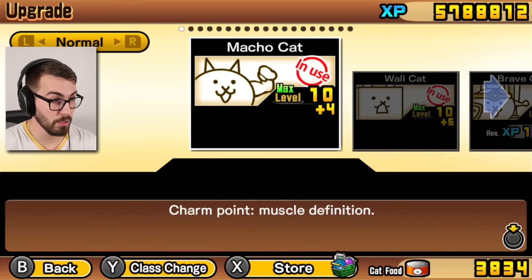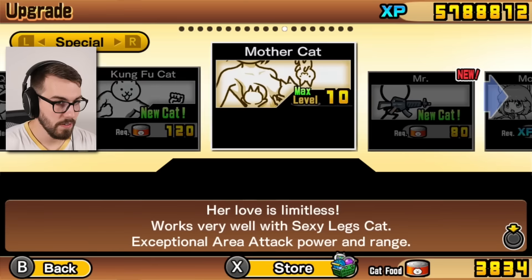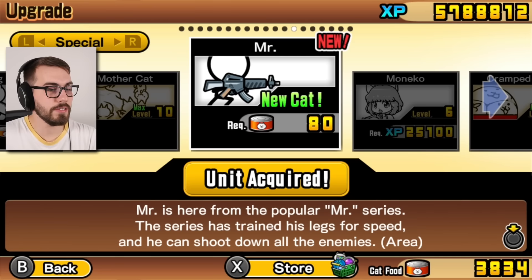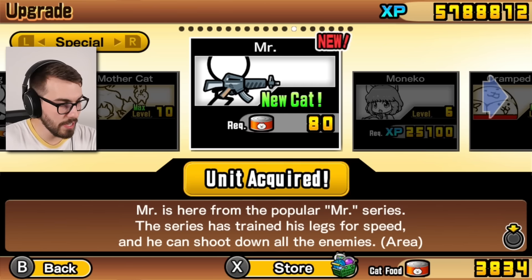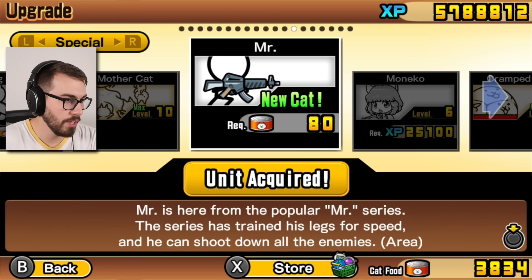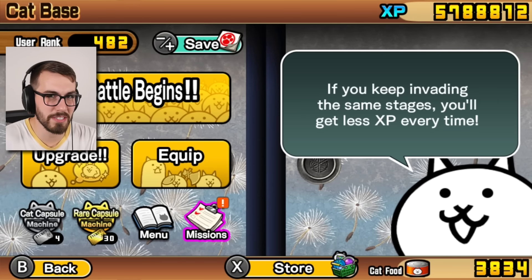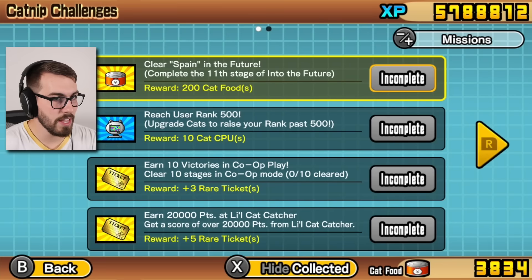Mister is here from the popular Mister series — I don't know what that is, never heard of it. The series has trained his legs for speed and he can shoot down all the enemies. I'm not buying him right now. He's useful in cat combos, but otherwise I'm not really sure. Oh nice — three treasure radars. Thank you!